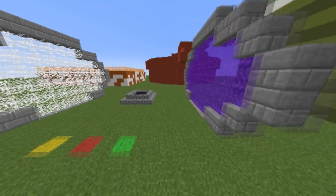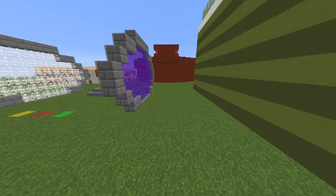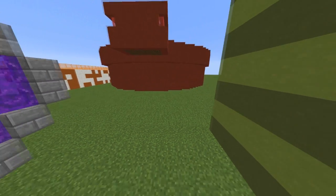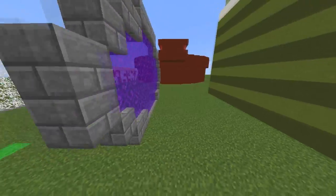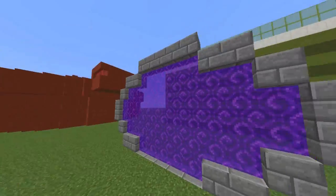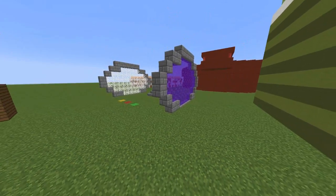Hey guys, welcome to another Spigot Plugin tutorial and today it's on Block Painter. This really awesome plugin allows you to paint pretty much any cube block in Minecraft. It doesn't really work too well with fences and stairs, but with grass and bricks and other stuff like that it works perfectly.